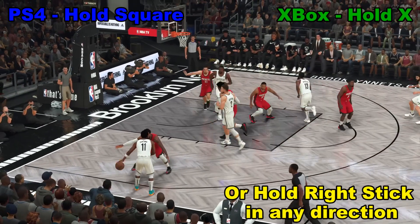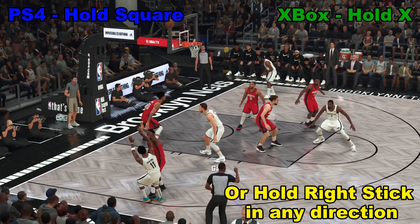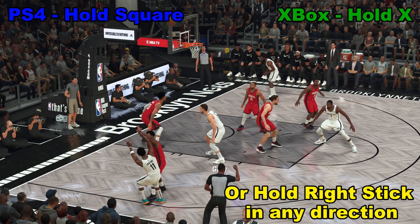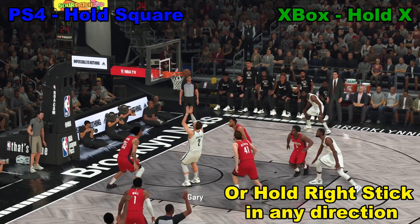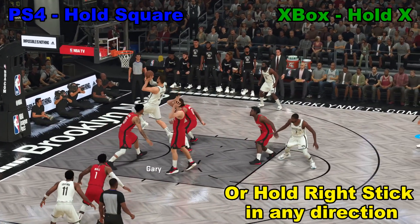All right, we want to do a putback. Shot goes up in the air, we take control of the player near the basket. We're going to either hold down the square button — that is the X button for the Xbox One — or take the right stick and hold it down or hold it in any direction. Holding it is going to allow us to do a put back.